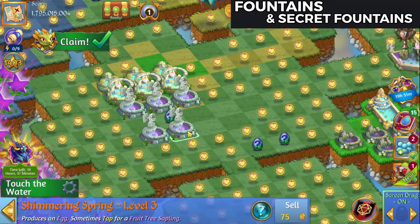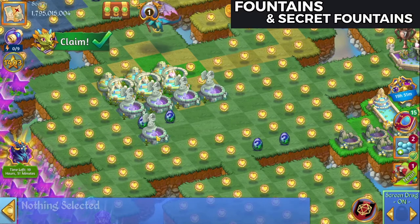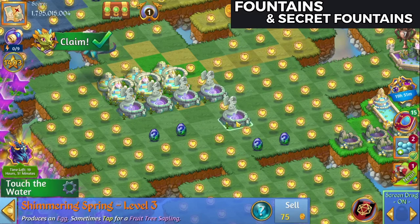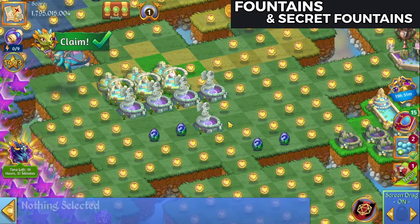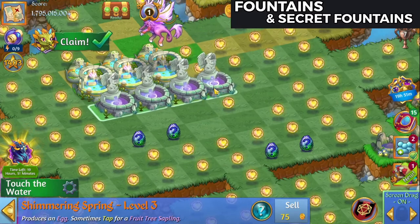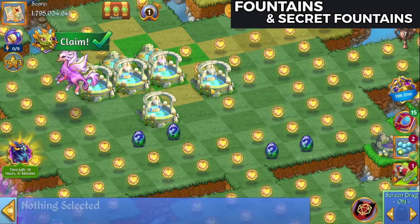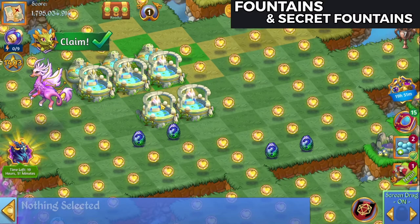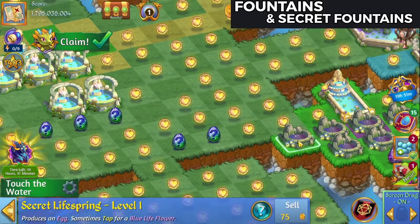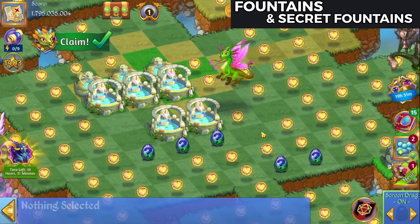These fountains will also get fruit tree saplings that come out around them. We will 5-merge these beauties. I didn't get any secret fountains yet. When you merge up regular fountains, there is a chance that a secret fountain, such as this Secret Life Spring, will spawn. You may get 2 if you do a 5-merge.